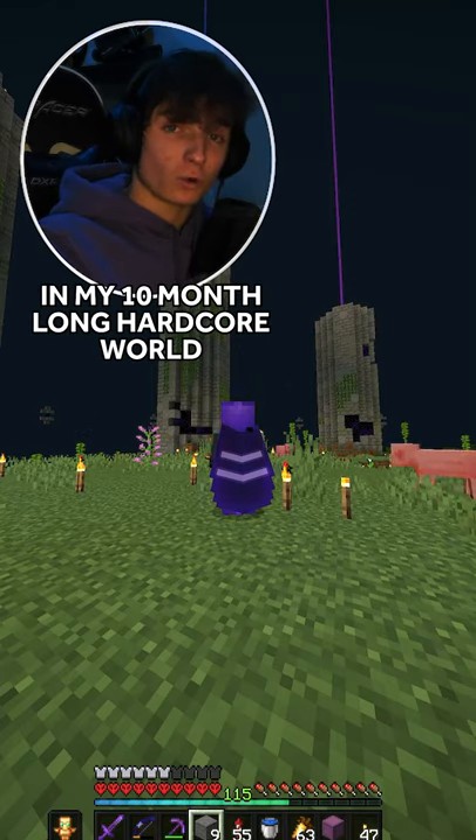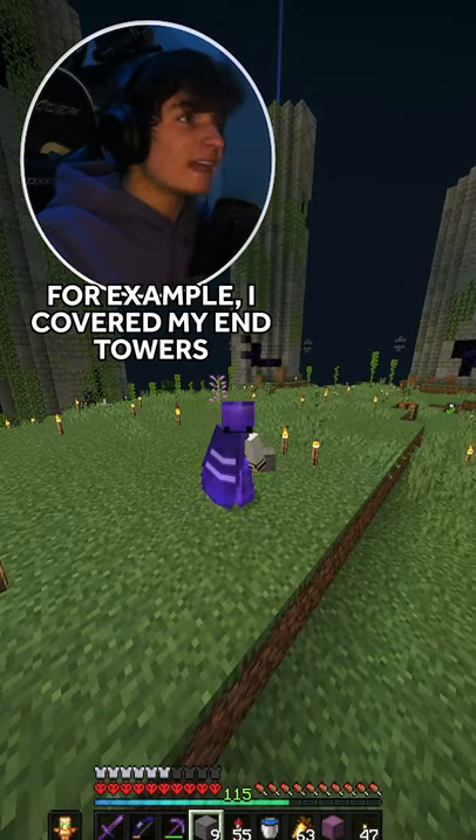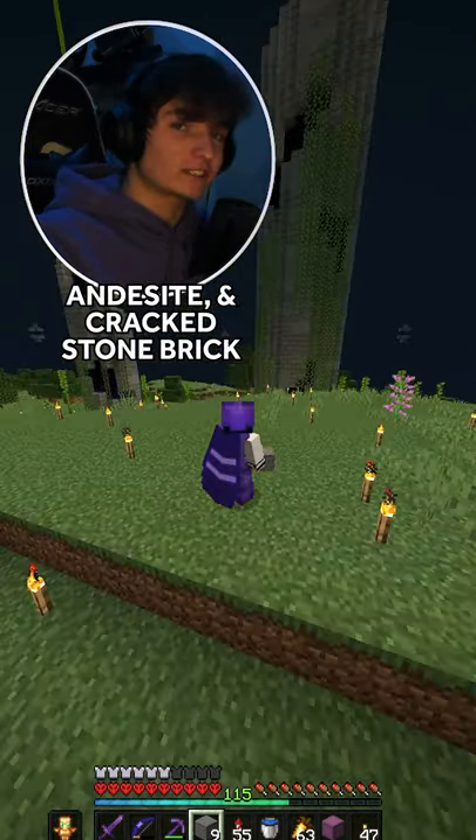Here's a building trick that I use in my 10-month-long hardcore world. This is how you easily put random designs into buildings. For example, I cover my end towers with stone, stone brick, and cracked stone brick.